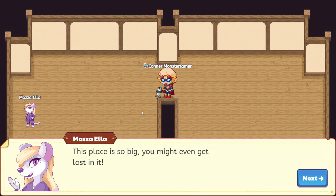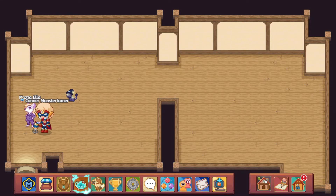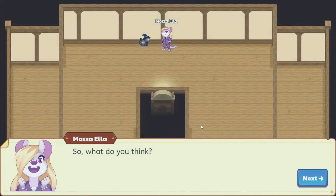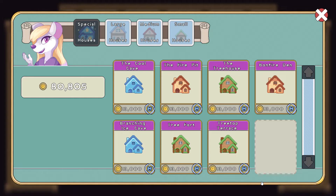Maza Ella says this place is so big you might even get lost in it. Yeah, this is quite a huge space here. Very cool. So this was the large house with roomy rooms. Let's do split decision and take a look. The door is in the middle right over here, and so there's room on either side. Plenty of room to plant some really lovely plants there. Let's go ahead and check out Bonfire Den.